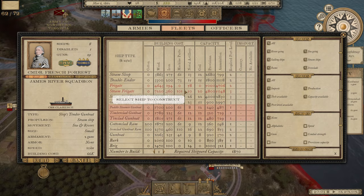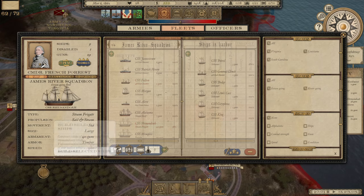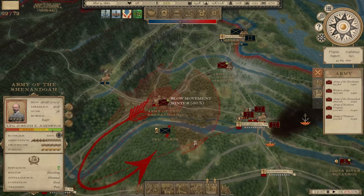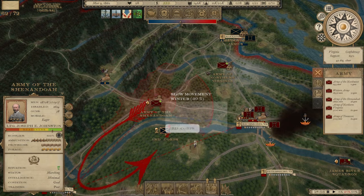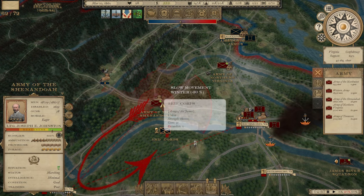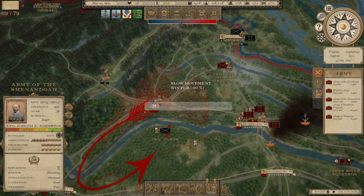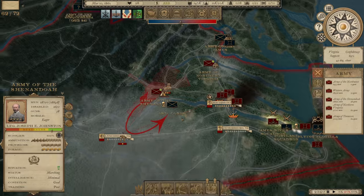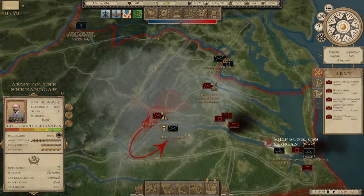We do have the ability to build more. We can start the CSS Memphis — a frigate — and also the CSS Arkansas, an ironclad gunboat ram. Let's get both of those going. Now, the 3rd Corps has reorganized into corps. They've got 18,000 men and 35 guns. I'm going to send Joe Johnston with the Army of the Shenandoah, 28,000 men strong, to go deal with that.